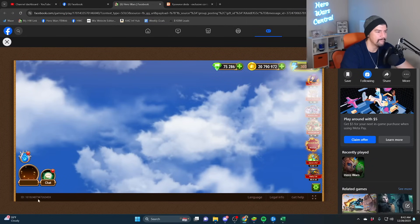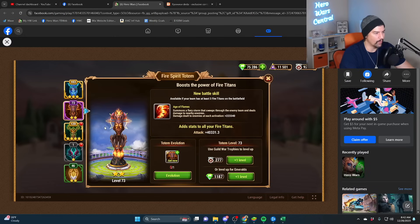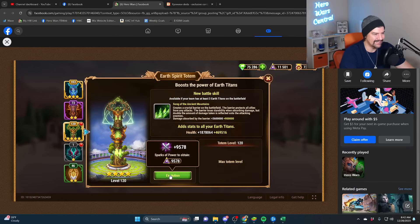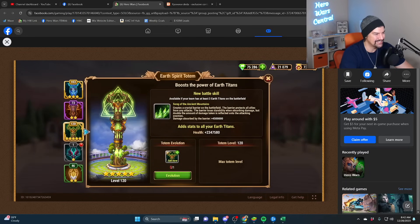Yes! Got that earth spirit totem fragment! Yes, yes, yes! Oh, that is what I needed! Five-star earth totem — just one more, guys, just one more! Look at this!